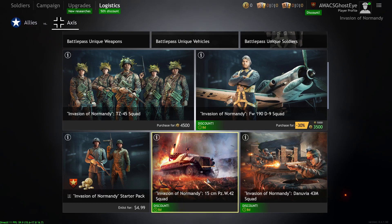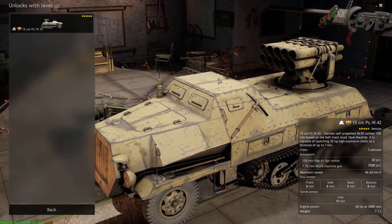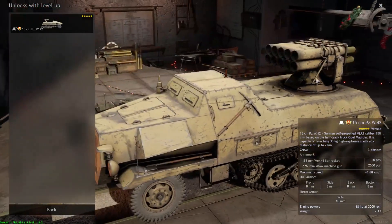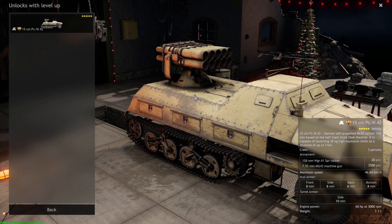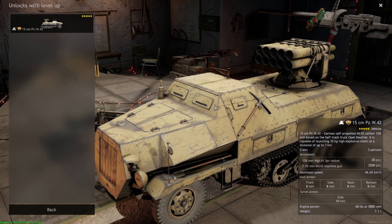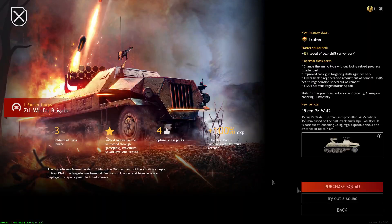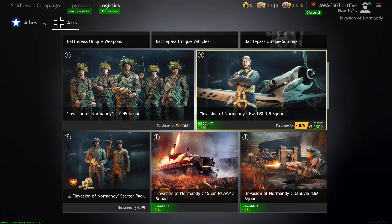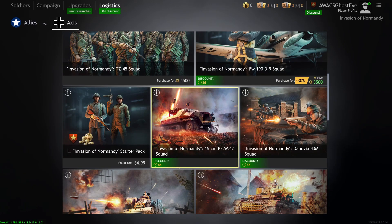The Panzerwerfer MORS vehicle in Normandy goes for 25 bucks on sale. It has a coaxial machine gun on top and 158mm rockets that can penetrate tanks like Shermans, Stuarts, and Lees. You get 20 rounds total — 10 fire at a time, reload the next 10, then return to base. This thing has no armor so even Stuarts can deal with it — you have to be very tricky. For 25-26 bucks compared to other options, I would only consider picking this up if you like playing rocket squads, but I'd honestly pass.